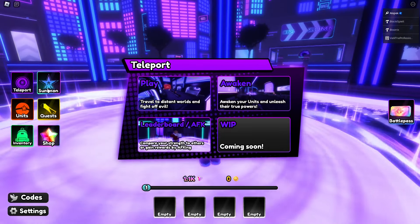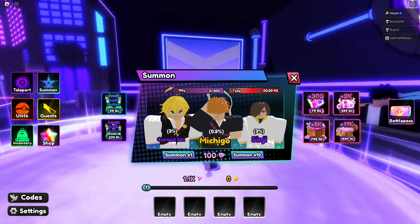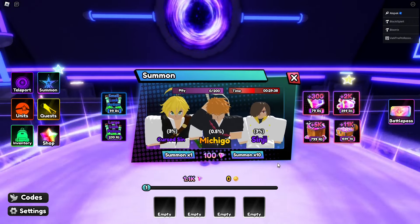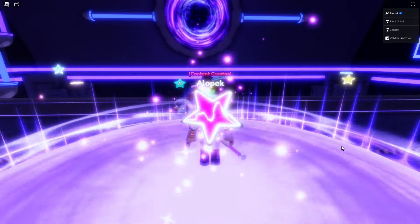Let's head over to the summon. There are luck potions available but we're just going to do a straight-up 10x pull. Those should cost us a thousand gems, and there is no discount for summoning 10.